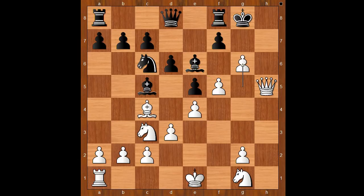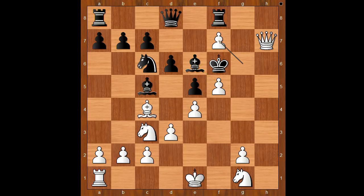But instead of pawn takes bishop, Nimzowitsch played g6, threatening checkmate. King to g7. Queen to h7 check. King to f6. If the black king reaches safety, Black may even win. White to move. Pawn takes bishop was expected, but g takes on f7 was played. Bishop takes on c4. d takes on c4.